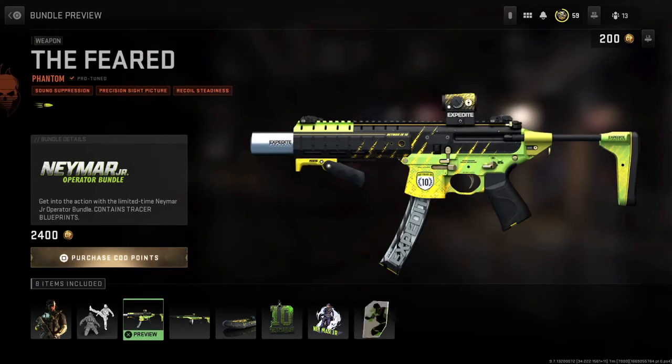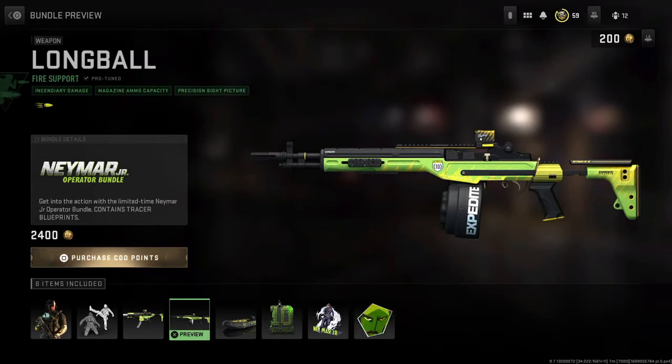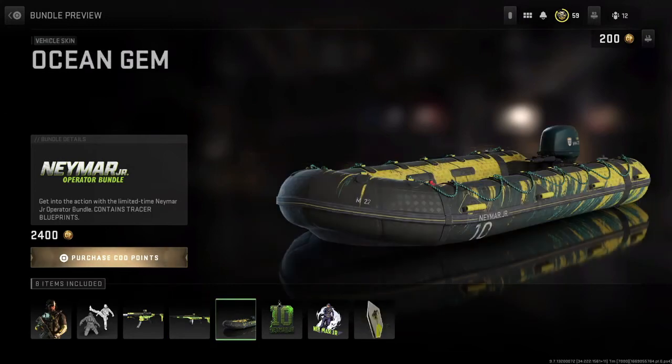There's the Feared Bass P blueprint, which actually looks really nice — it comes with yellow tracer fire. It also comes with the blueprint for the SL14 battle rifle called the Long Ball, which also comes with yellow tracer fire and looks pretty nice. It also comes with the vehicle skin for the boats for Warzone 2 and Modern Warfare 2.